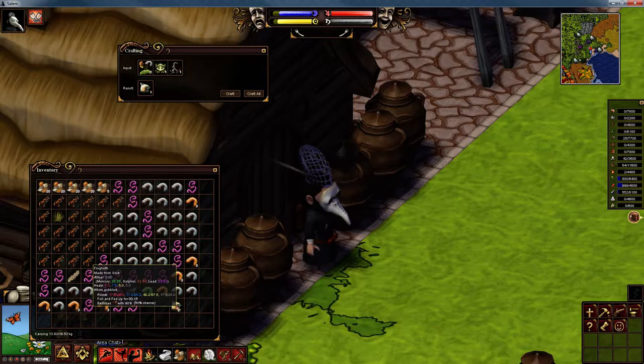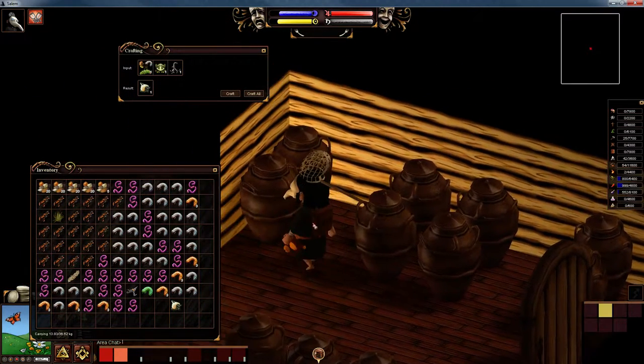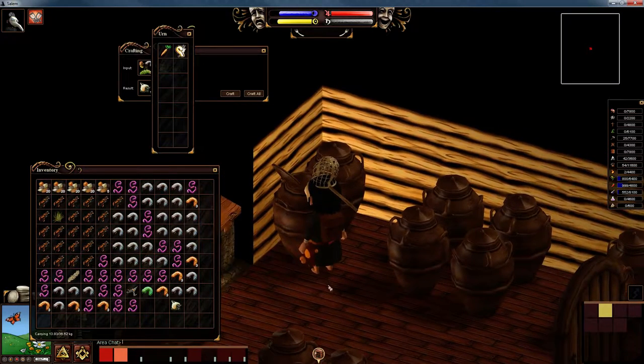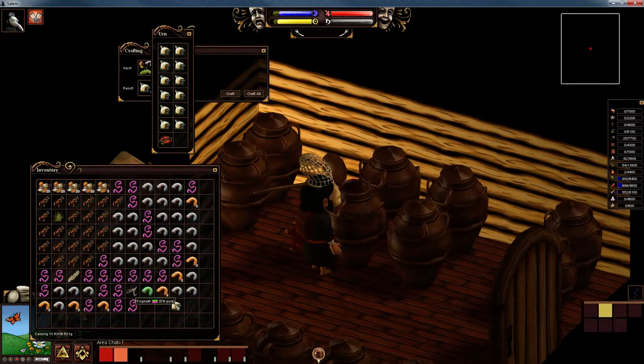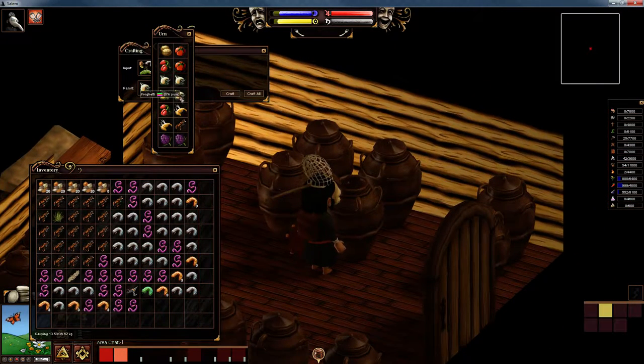That gives 40.2 into the yellow bile. Now if you use a caterpillar you will get a different bile boost. So what I've been doing is making yellow bile frogetti, blue bile frogetti, and red bile frogetti.